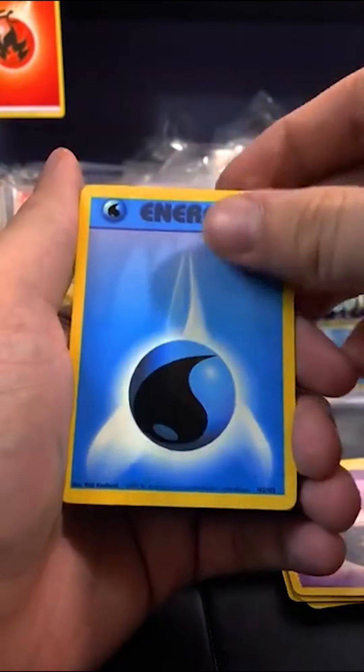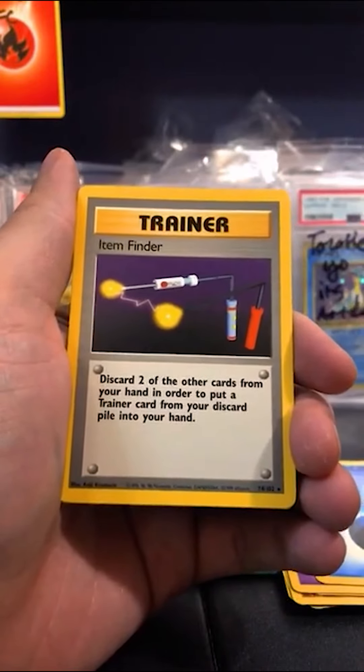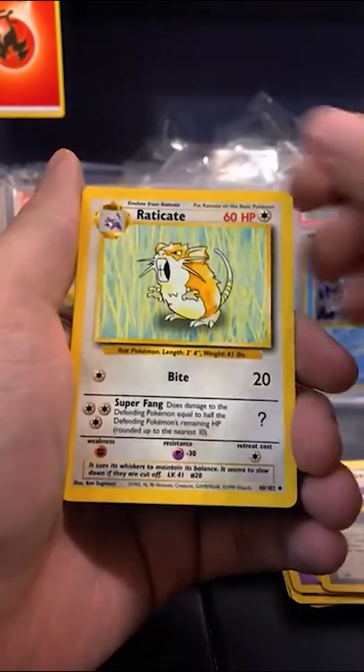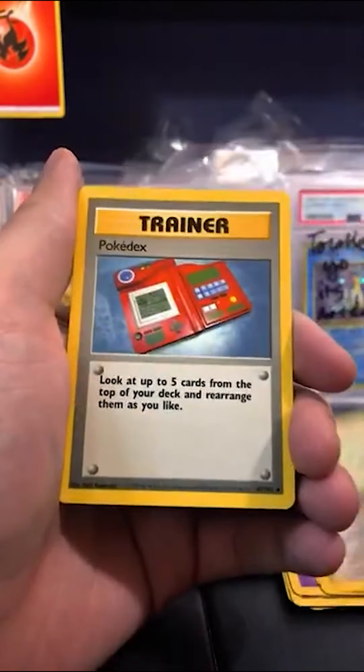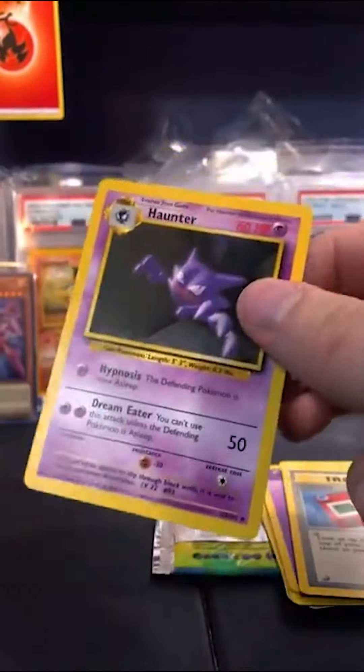Energy card. Item Finder. I would have liked Dragonair or Beedrill. These packs are pricey. Raticate, Pokedex, and Haunter — he's kind of nice. It is a pretty tough pack.